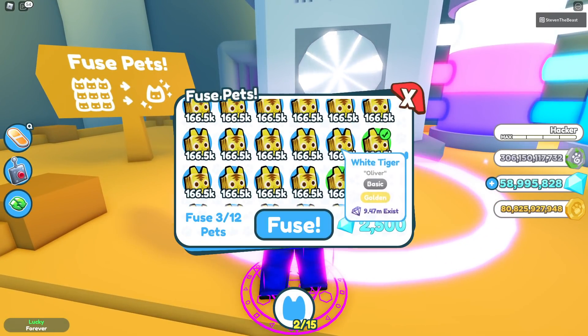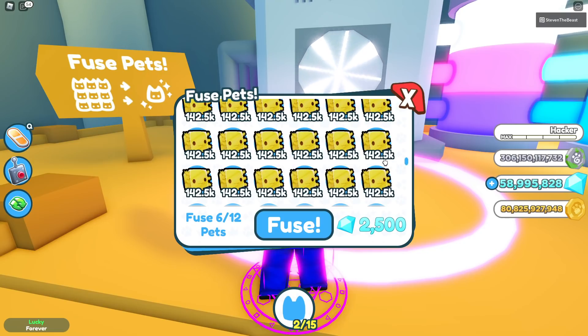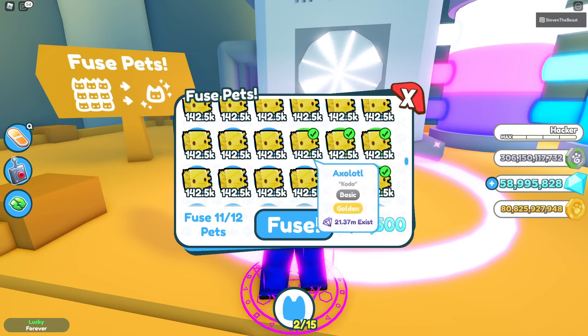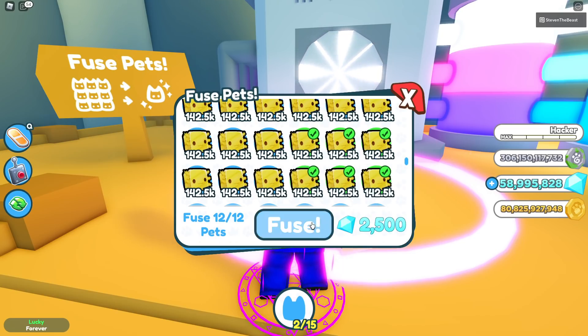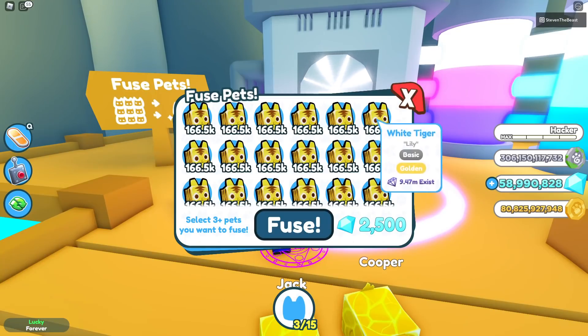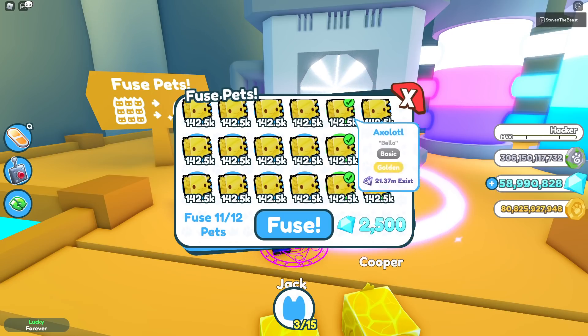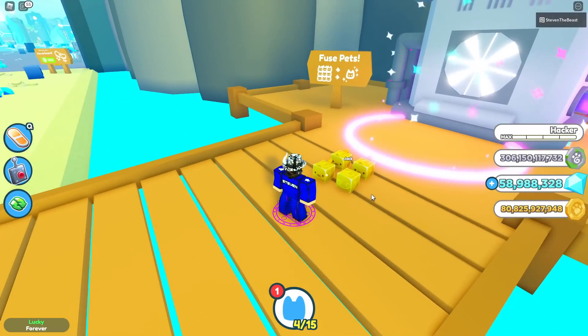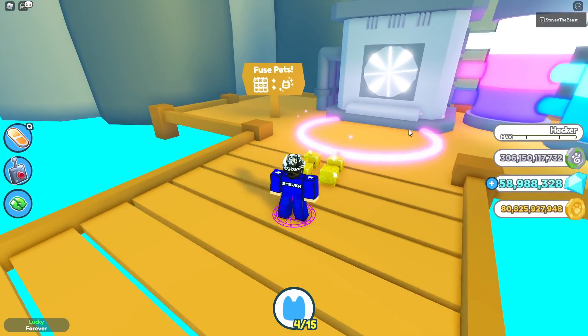6 golden white tigers — 6 of these. And we're going to go all the way down to the panda or the axolotl; it doesn't really matter. So we have 6 golden white tigers and 6 golden axolotl equipped. Now if we click fuse, we get a brand new golden hell rock from fusing 6 golden white tigers and 6 golden axolotl, looking very nice. Using 6 golden white tigers and 6 golden axolotl is the safest method because it gives you almost a guaranteed chance of a golden hell pet.